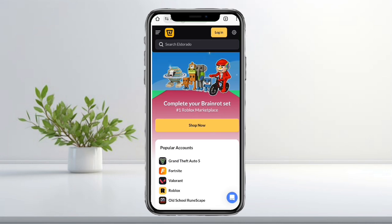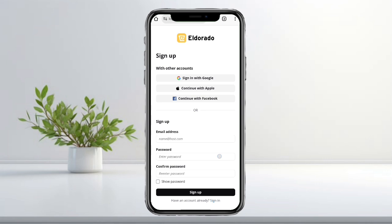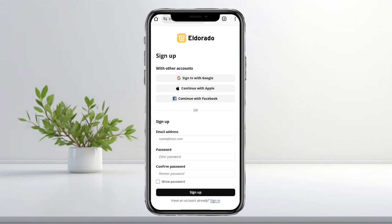Tap the login button, then select create an account. Enter your email, password, and confirm your password. Then tap sign up. After creating your account, sign in using your credentials, or simply sign in with Google if your account is linked.